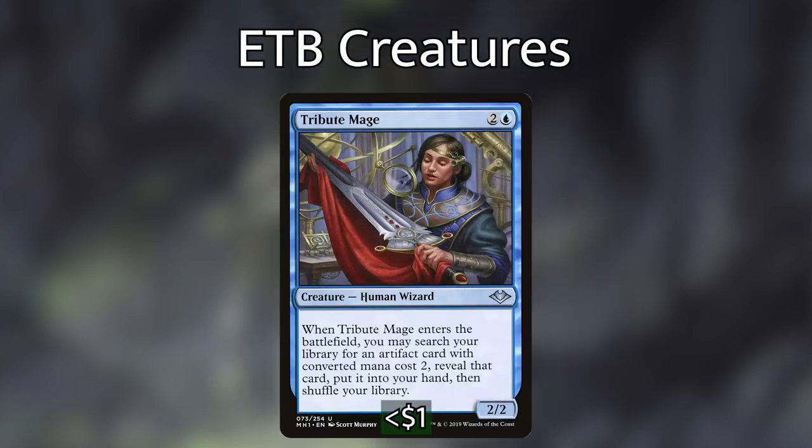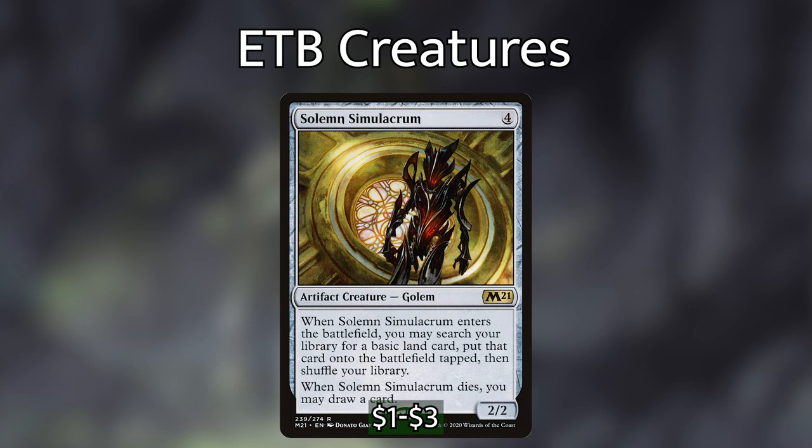We then have Tribute Mage, which when it enters the battlefield lets us search our library for an artifact with converted mana cost two — it can find Mesmeric Orb, Altar of Dementia, or a mana rock. Being able to get three of them via Encore is super cool. We also have Solemn Simulacrum, which when it enters lets us search for a basic land and put it into play tapped, and when it dies we draw a card. Super cool sequencing — play it, get the value, use it as a blocker or sacrifice it, then bring it back with our commander for triple value.